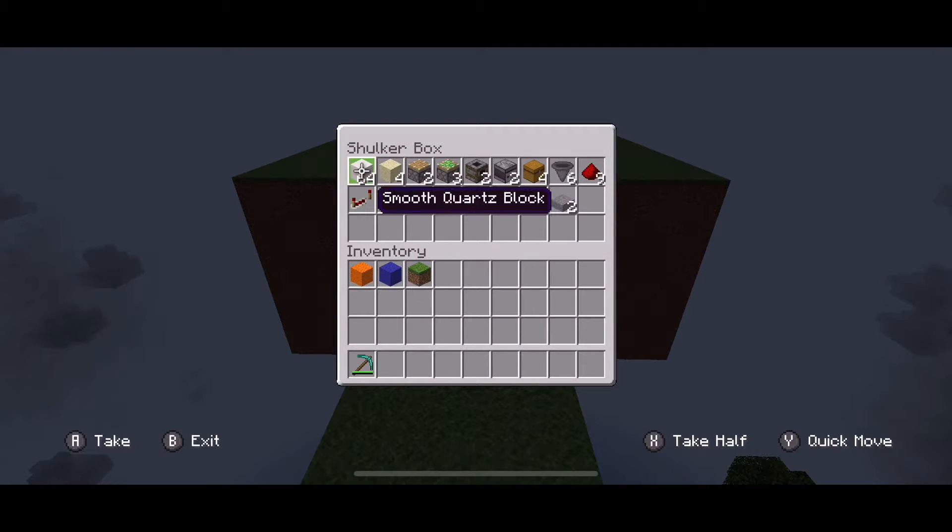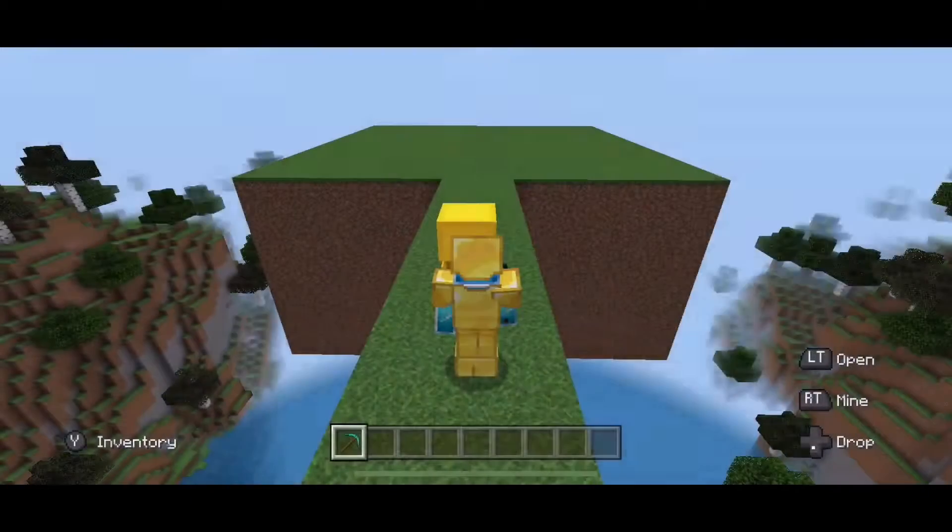The materials needed are: 64 blocks of your choice, 4 sand, 2 pistons, 3 sticky pistons, 2 smokers, 2 observers, 4 chests, 6 hoppers, 9 redstone dust, 2 slabs, 4 glass panes, 2 kelp, 2 buckets of water, 4 levers, 1 redstone torch, and 1 redstone repeater.